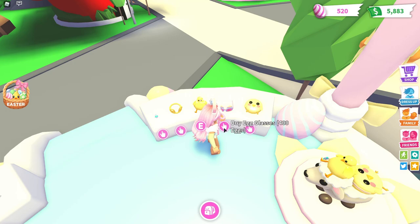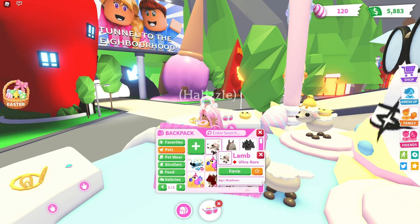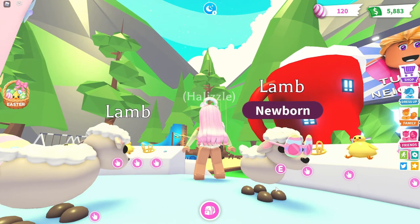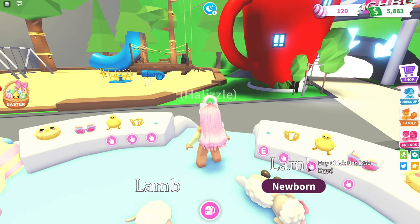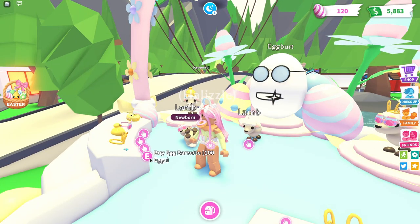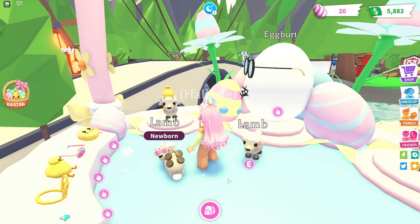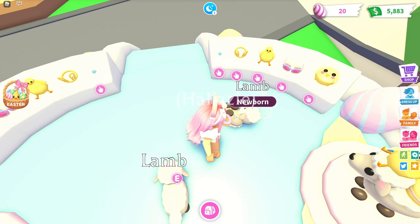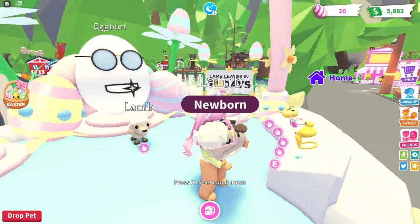Let's go ahead and buy some of these accessories since I have enough. I really want to buy these Easter egg glasses — look how cute! Let's get our pet lamb out because he's the one I want to dress up. Let's put these on him — oh my gosh, look how cute and adorable he looks! Let's buy the barrette too and put that on him. It's so tiny! We now have two out of five accessories.